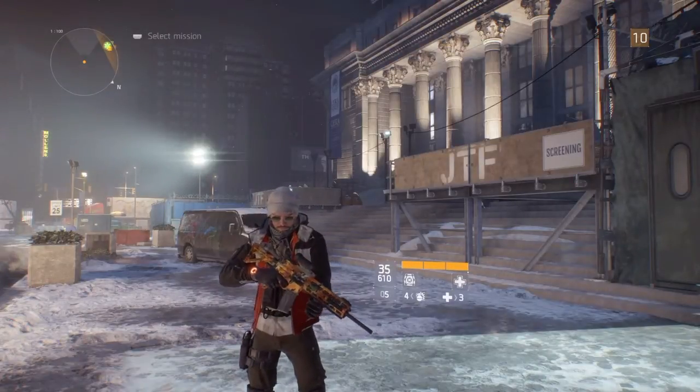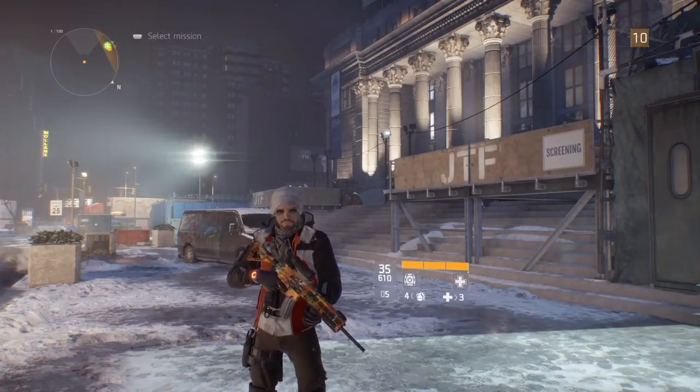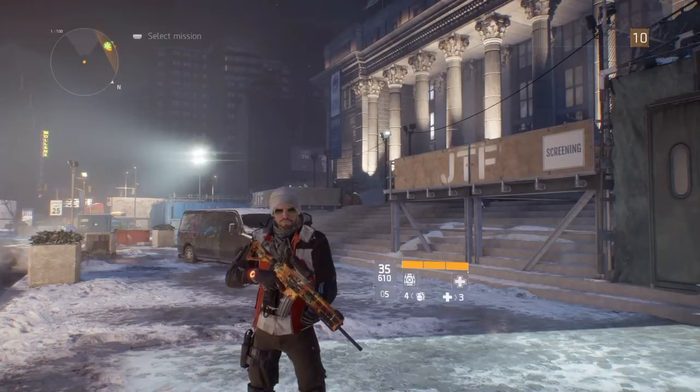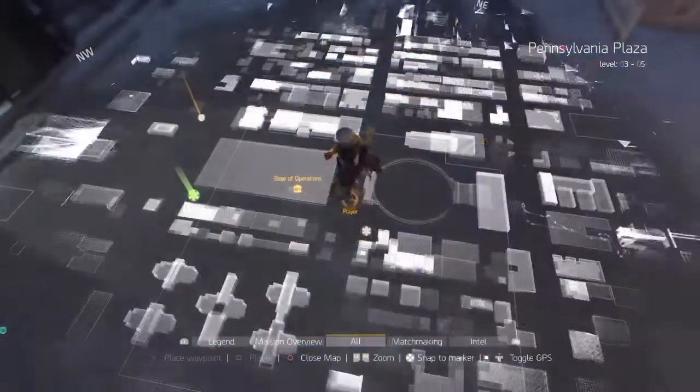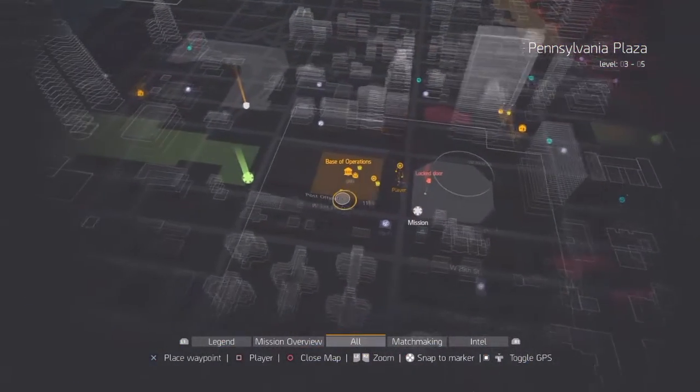Alright, hello ladies and gentle stoners, and welcome to part 11 of my Division Let's Play. I'm your host Casey. Today we will be doing the Hudson Refugee Camp mission. It's another medical mission, which means it's green.